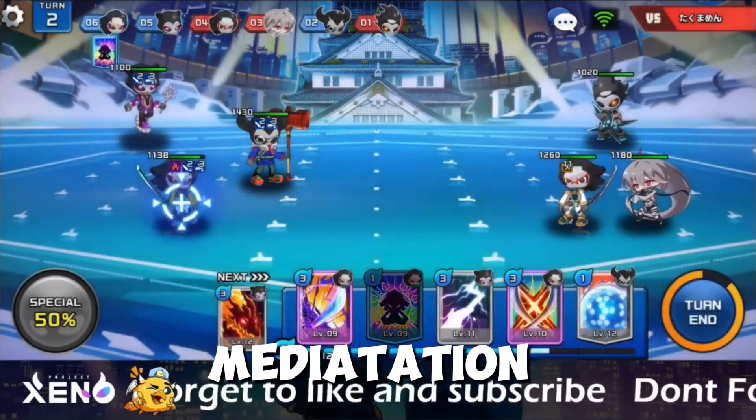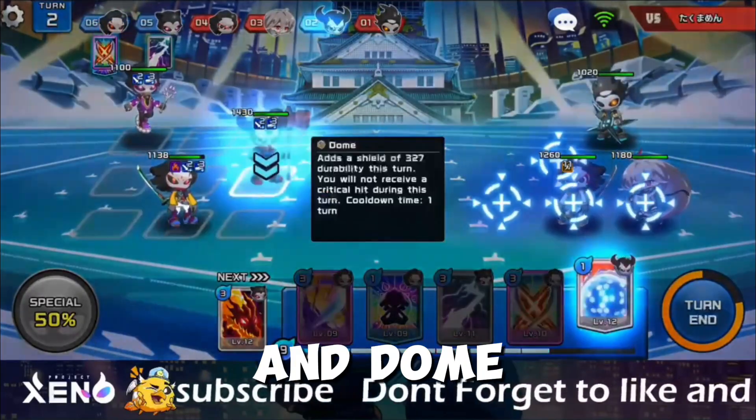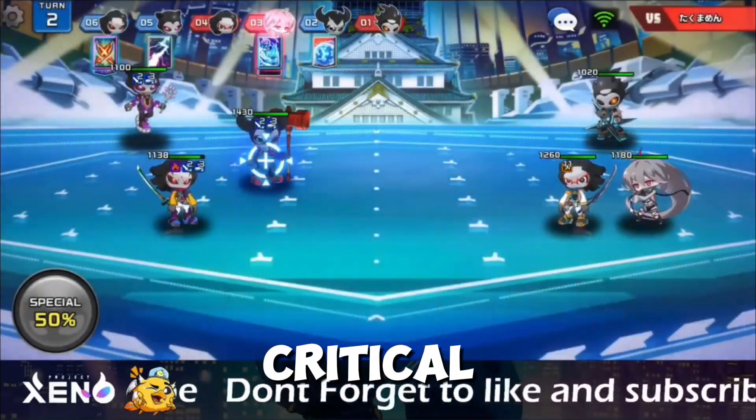This turn, I will use Meditation for increased damage, Little Thunder, Cruciform, and Dome for Defense, and Critical Disabler.